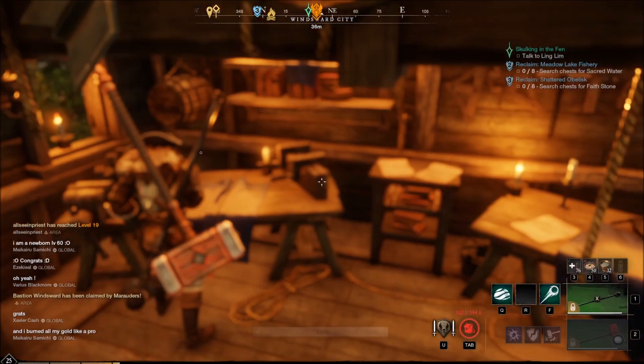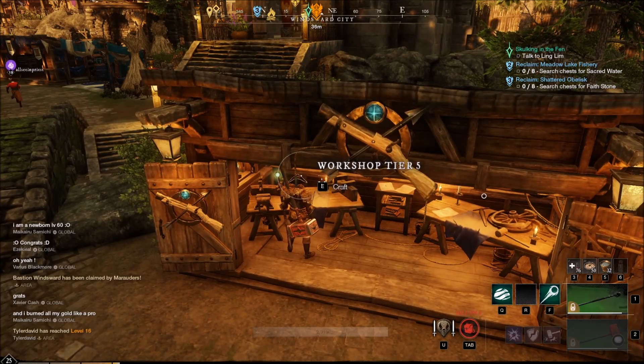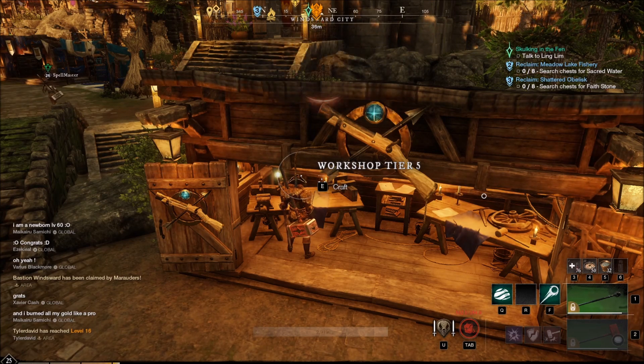340% gathering speed on a base steel sickle compared to 208% on iron. Iron to steel is a massive upgrade, and that is so realistic — because in games they usually make iron and steel the same, but in real life, iron and steel are completely different.